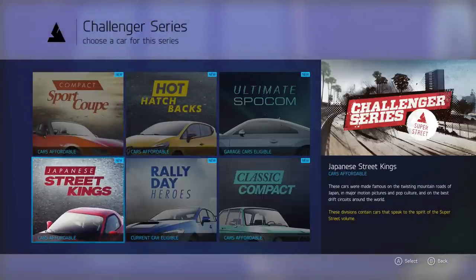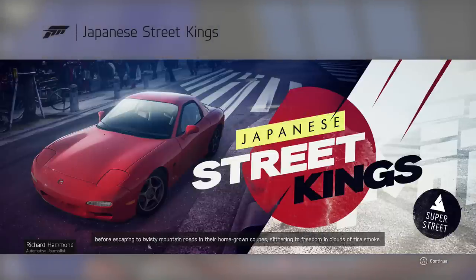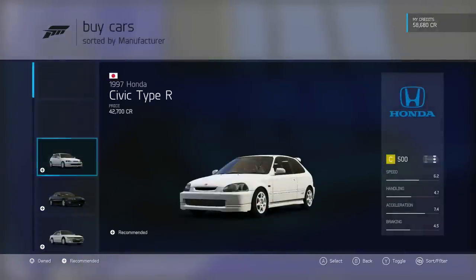Now, the Japanese Street Kings: Japan is home of the noble art of drifting, made famous by cult movies, manga comics, and console games — all of which celebrated street racers who baited cops with midnight runs through big cities before escaping to twisty mountain roads in their homegrown coupes, slithering to freedom in clouds of tire smoke.